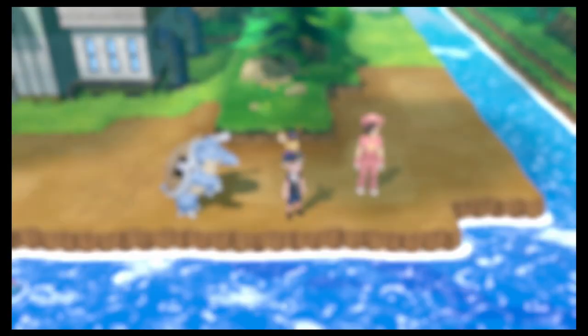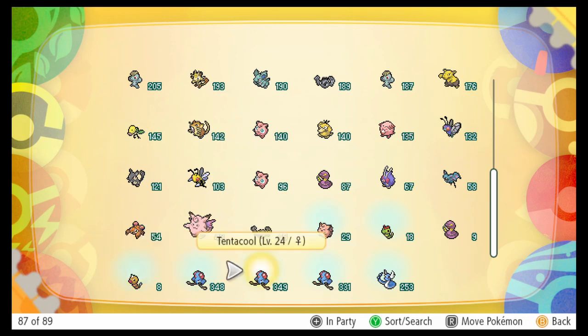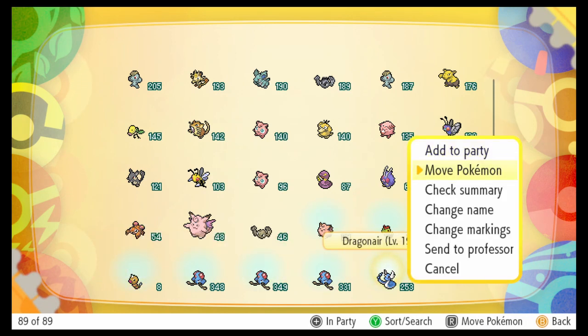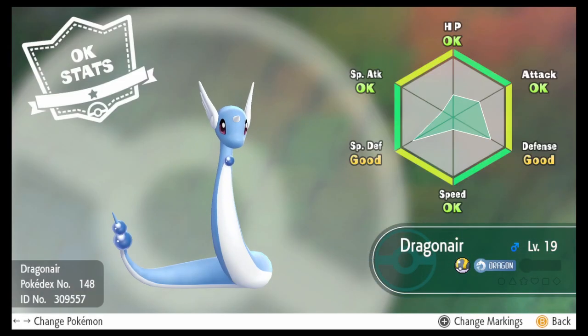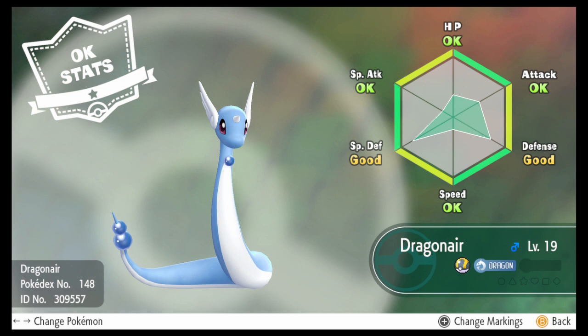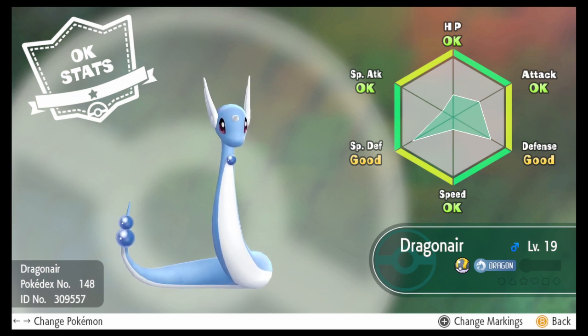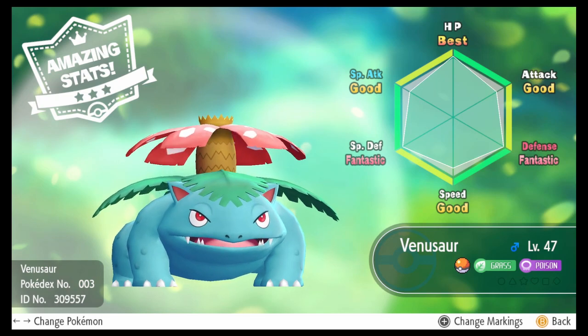Alright, I'm going to show you the Dragonair and then we'll say bye. It has 253 CP. Let's check its stats and judge it. The stats are quite upsetting — I might keep going to find a better one. HP is okay, Special Attack okay. As you can see, Eevee has amazing stats — best, best, best, best, best — Vaporeon or best, fantastic.